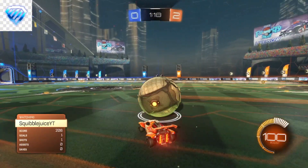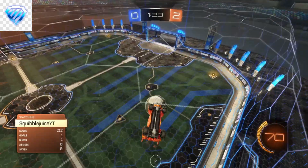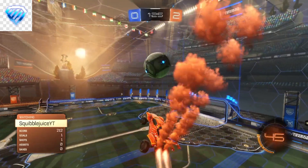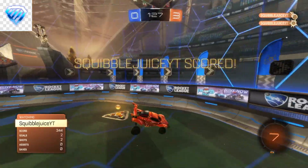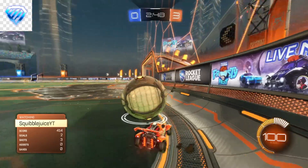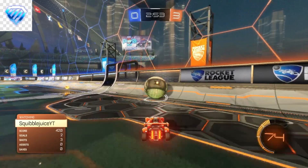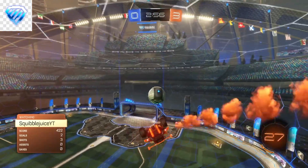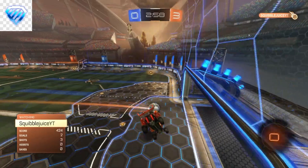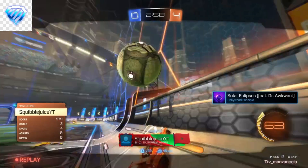So here we go, moving on to our diamond player. SquibblejuiceYT is going to be our diamond player, so let's go ahead and see what three shots this guy can pull off. Hopefully he can hit some good shots to represent the diamond rank well. Without further ado, let's go ahead and get straight into shot number one, where he is going to be attempting the ceiling shot mechanic. Here we go — let's see what this diamond can do in terms of a ceiling shot. Once you do get to diamond, you do start to get decent mechanics. That's a good setup straight to the ceiling — can he flip into it? He does flip into it and he slots it. Straight away, the diamond scores the ceiling shot mechanic with ease.